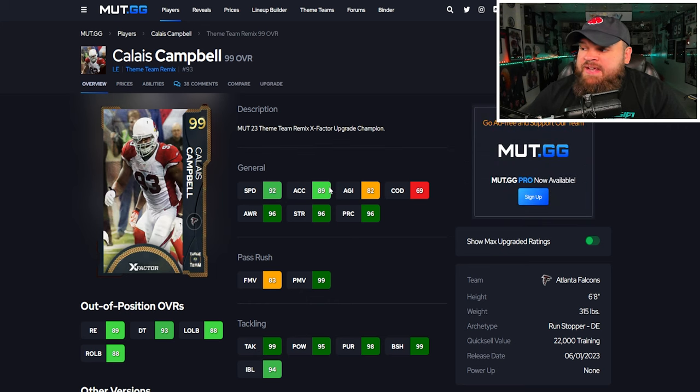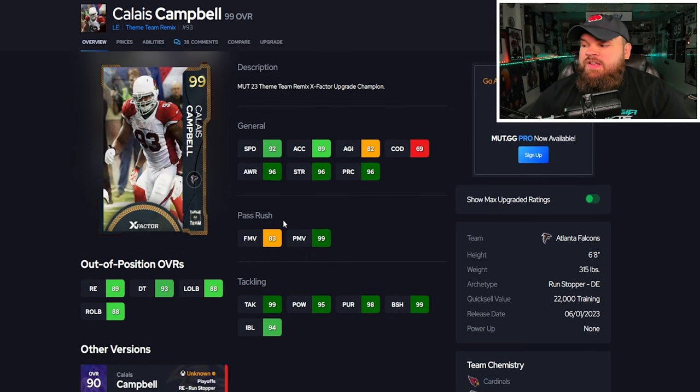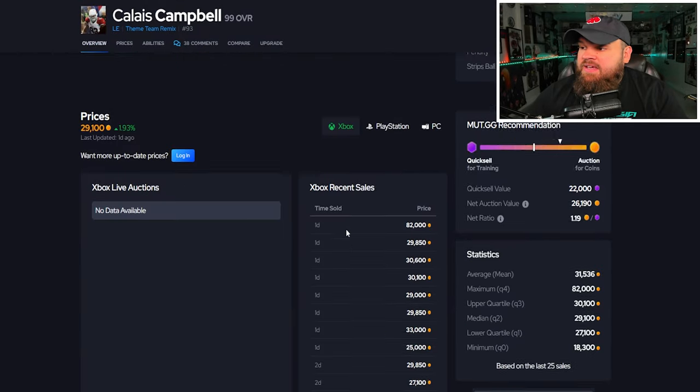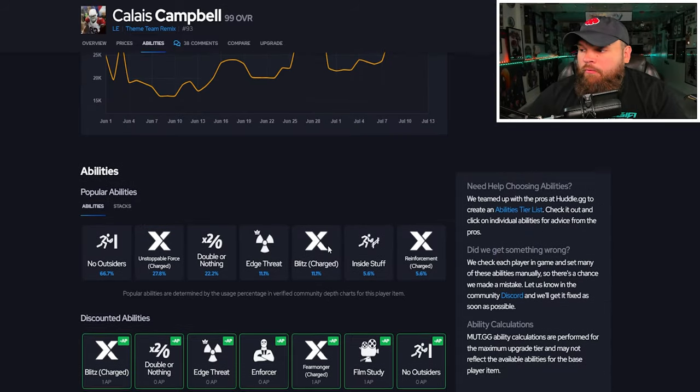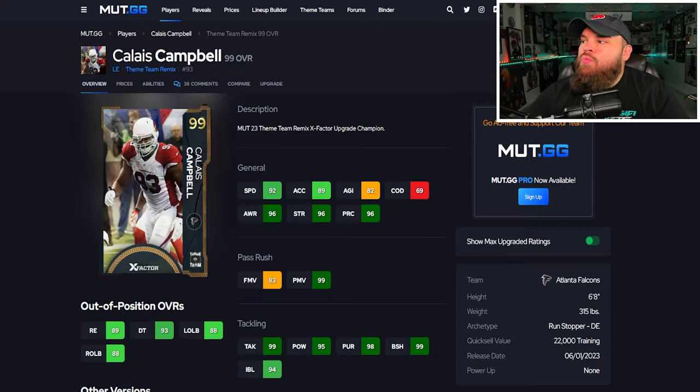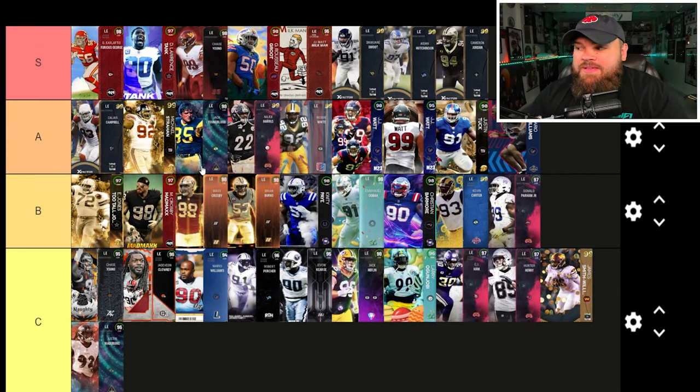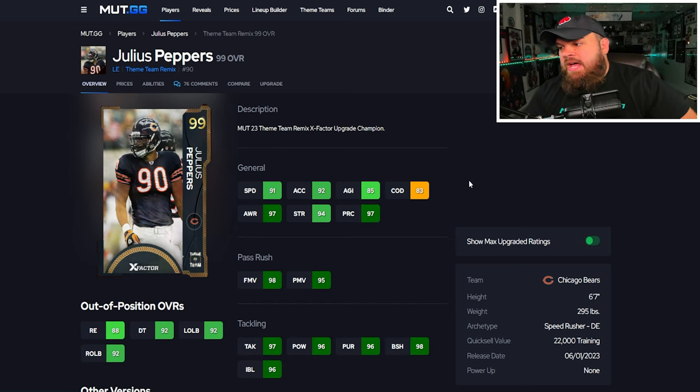Next we have Calais Campbell. At max ratings he can be 94 speed, 91 acceleration, with 99 power moves. Finesse moves are a little low, but block shed and impact blocking are amazing. He's also 6'8", 315 pounds, which is kind of ridiculous. For traits he has all the pass rush traits on yes, and he can get Unstoppable Force. However, his pass rush actual stats just aren't there, so he'll be top of A tier for me. I don't think his attributes are S tier, so I'm putting him in A.